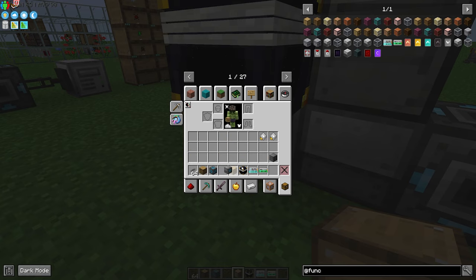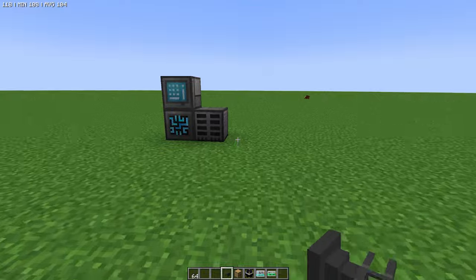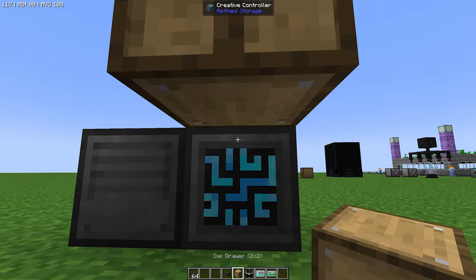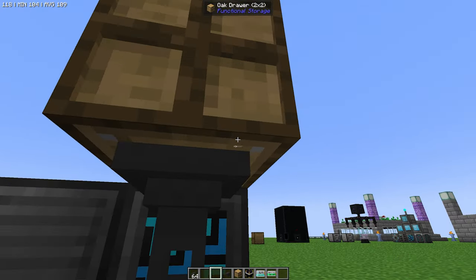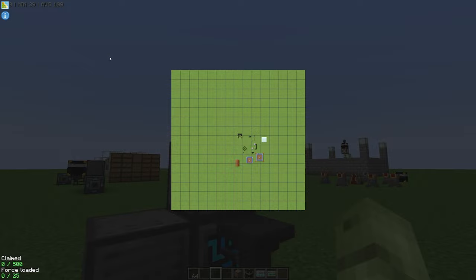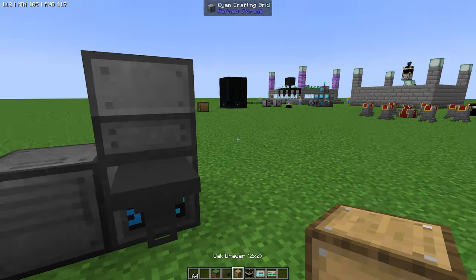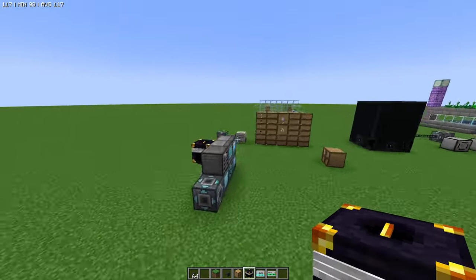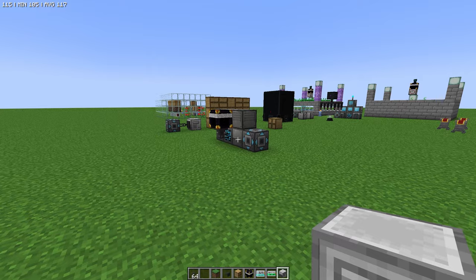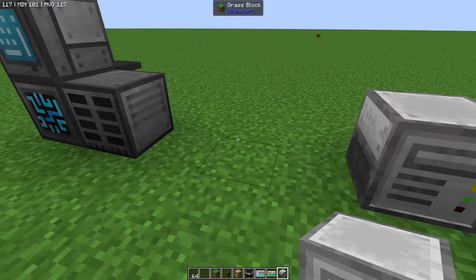Let's move these up and out of the way for a moment. Let's grab the importer, and then we can stick that down in here. What we want actually is a block to place that onto, like so. And then we can get our controller. I've shown you this here wirelessly using the network. I will wire this one in just so you can see that it can be wired in as well. We're going to want a new one of them because that one's linked to the other one, so let's grab a new one of those.